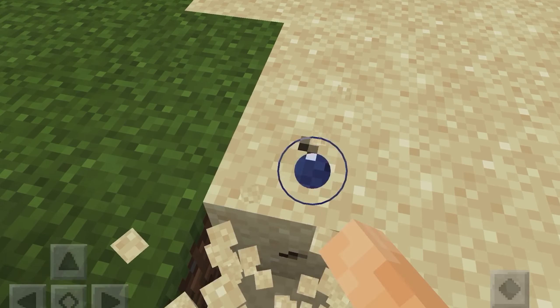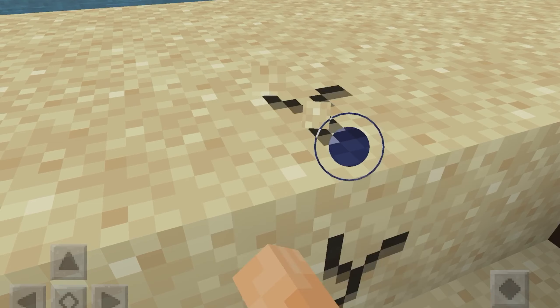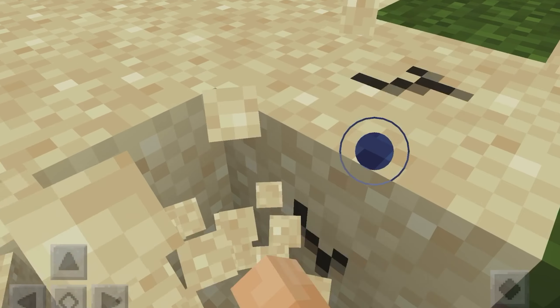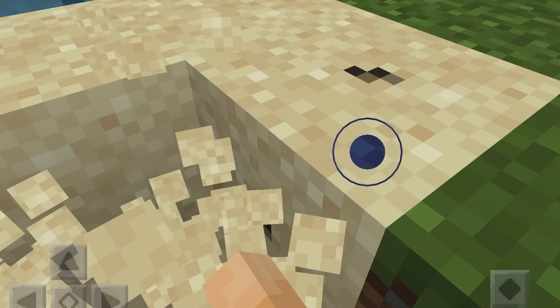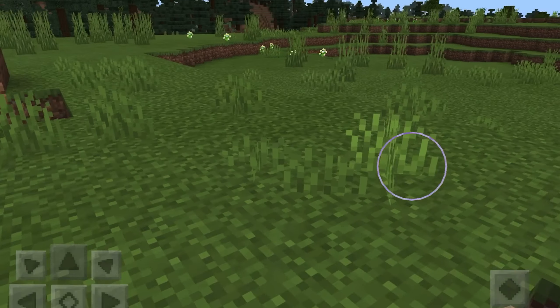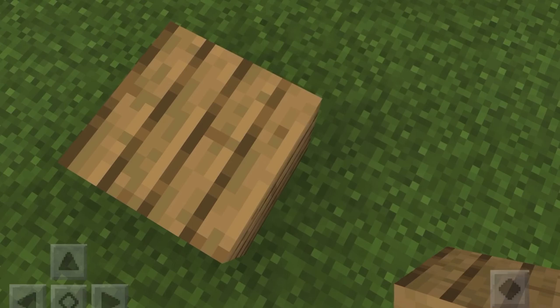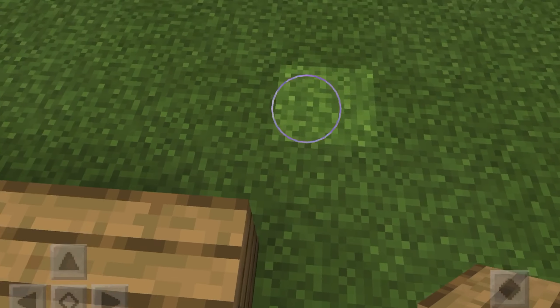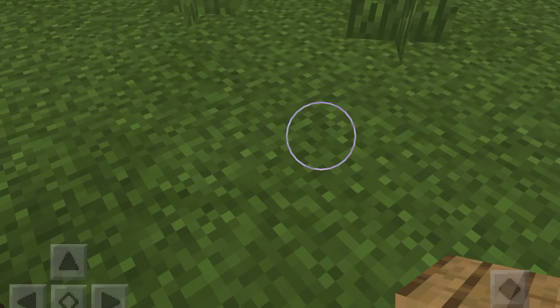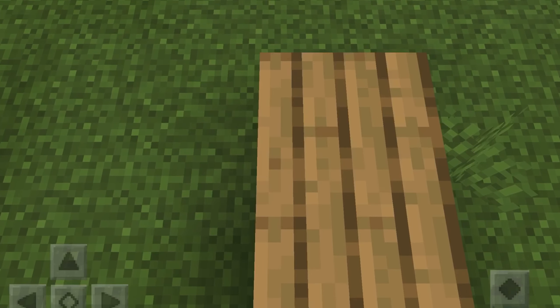I'm gonna collect some sand so I can make glass, because it's much easier than looking through the door. All you need is cobblestone to make a furnace and sand. There was a little mine down there but that isn't very important for today. I think I'll just make a super small house.